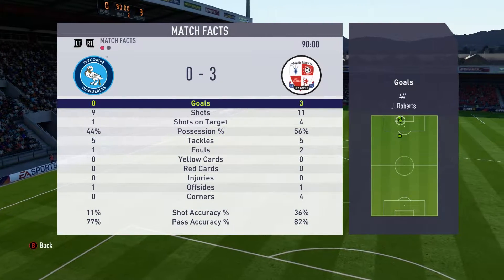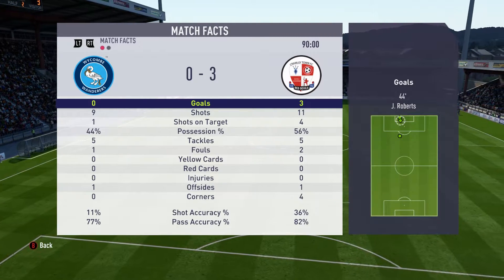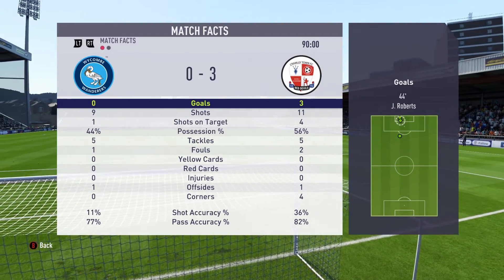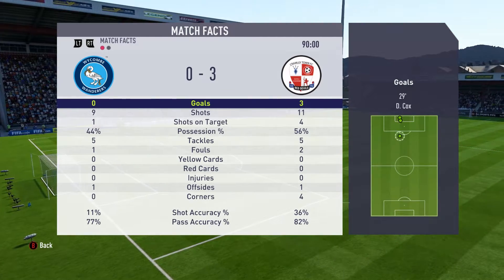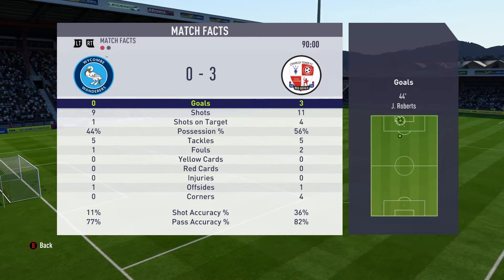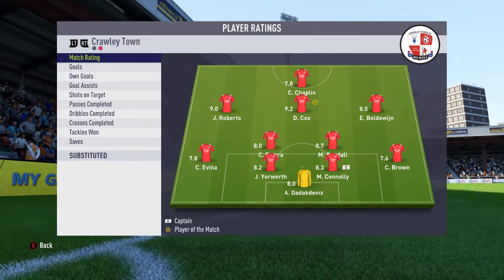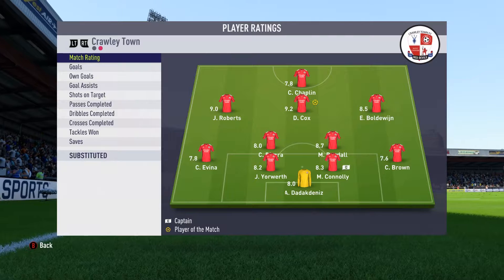Match facts at the end of today's third game: no goals to Wickham, three goals to Crawley Town. Nine shots for Wickham with one on target, 11% shooting accuracy — absolutely abysmal. Crawley Town 11 shots and four on target, 36% shooting accuracy — we weren't much better at hitting the target today. Possession more balanced in the second half: Wickham 44%, Crawley Town 56%. Passing accuracy: Wickham 77%, Crawley Town 82%. Man of the match again with a 9.2 rating goes to Dean Cox in the centre attacking midfield position. This man is absolutely unstoppable at the moment, rocketing up the goal-scoring charts — pretty sure he's in the top five now.